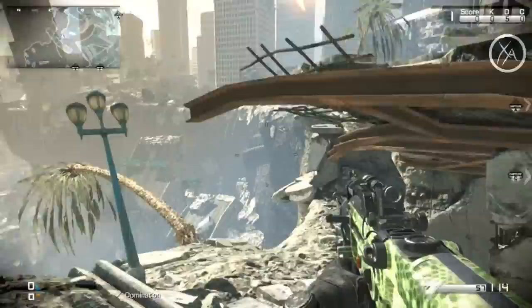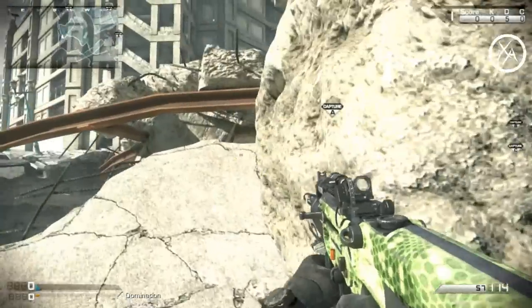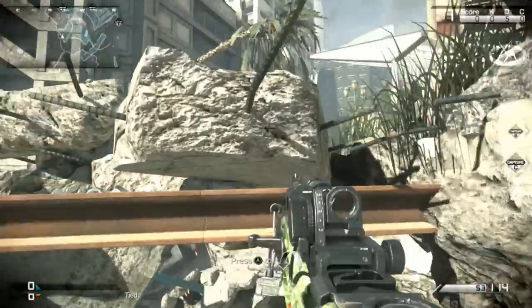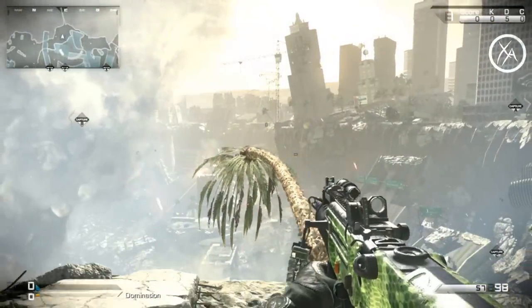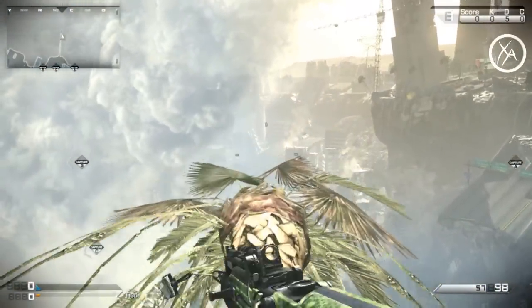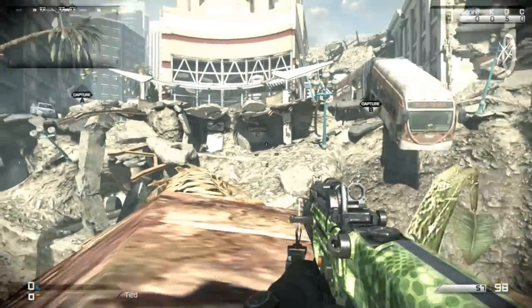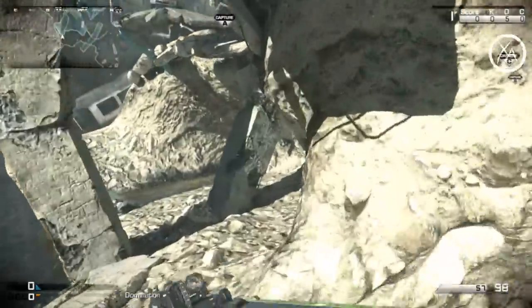An alternative that's actually practical in a real match: if you want a line of sight toward the A flag from way at the back, jump up and look through this crack toward A, or look over the top — either way works, and you have lots of cover. Right next to that, there's a palm tree leaning over the edge that you can walk all the way to the end of. It was interesting for Infected when the game first came out, but everybody knows it now, so there's really no reason to go out there.